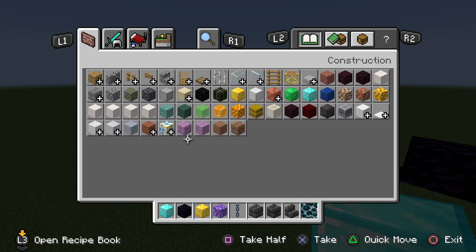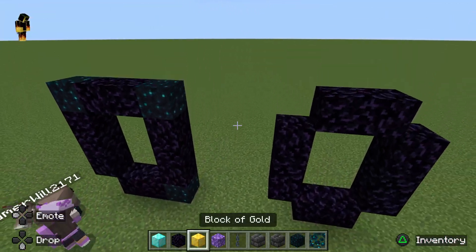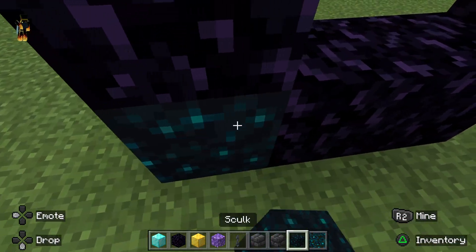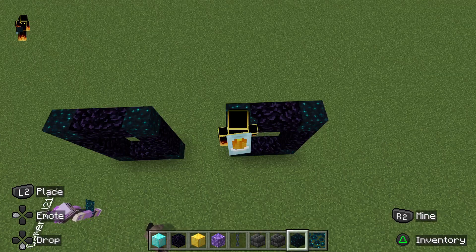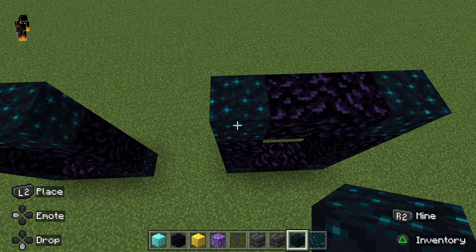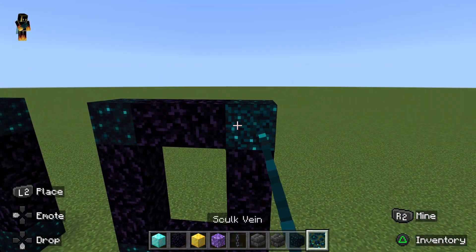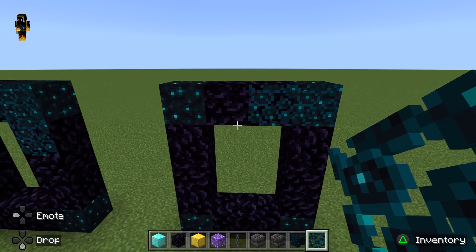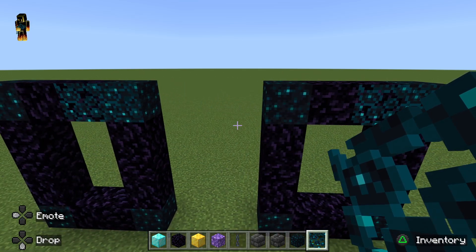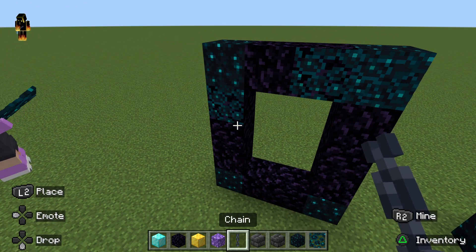Keep your corners empty because we're going to fill them in with something else. That's going to happen first because it's the easiest part. First thing you want to do is put the skulk block in each of the corners. Then next, you want to place one of your skulk veins on the top right corner, and then one on the left of that. Don't put that there — over here, you want to put one down here.